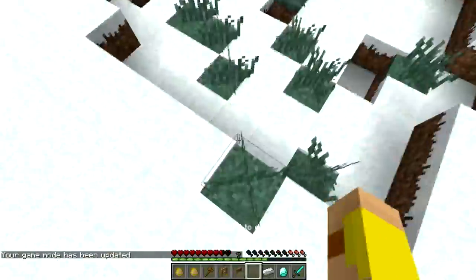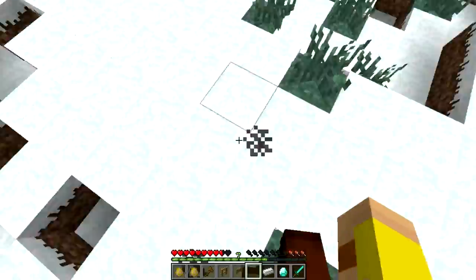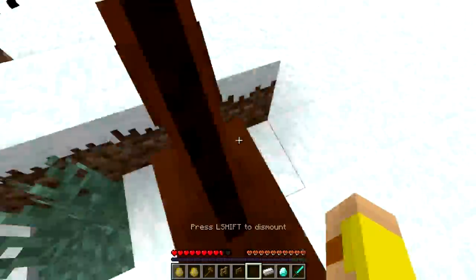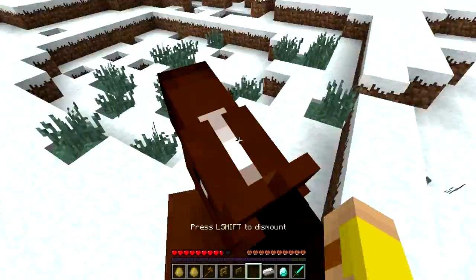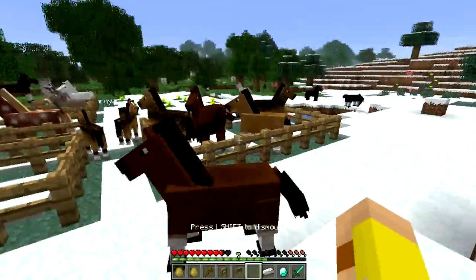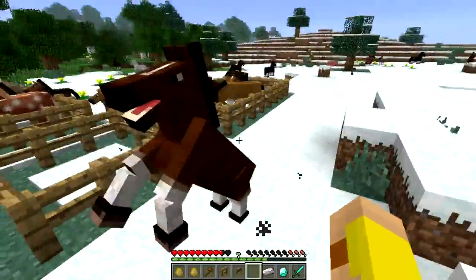I'm going to come up to this horse, jump on him — he's going to throw me off. He'll run around, make his decision, and throw me off. I keep jumping on him, keep at it, and eventually the little love hearts come flying around. And there we go — he's officially tamed, he's no longer going to throw me off.